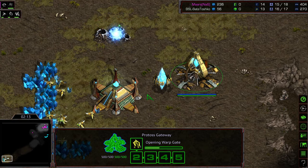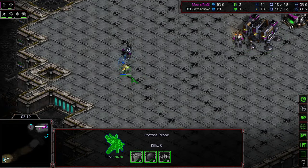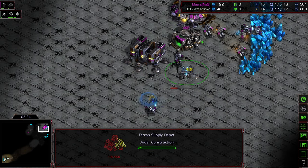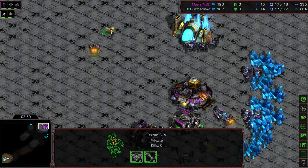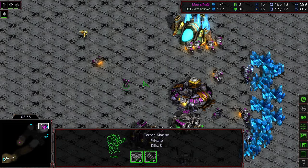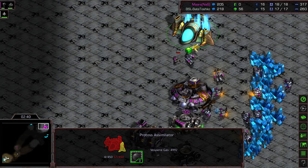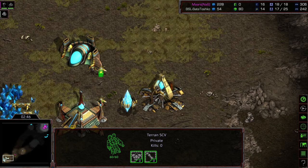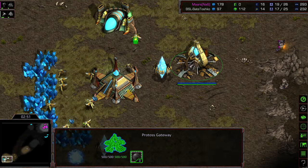Three SCVs already working on that assimilator. We do see gas here and a first Zealot being built. I'm almost wondering if Bate is just going to send out that single Zealot, maybe two, and bring Dragoons otherwise. Sometimes you can win outright with this build order if you can just micro your way through it. Second Supply Depot being built to create additional blockade space for the Marines.